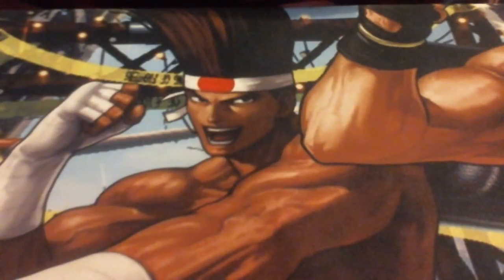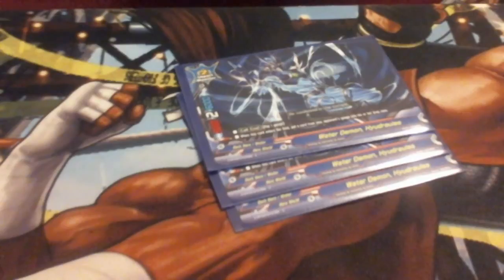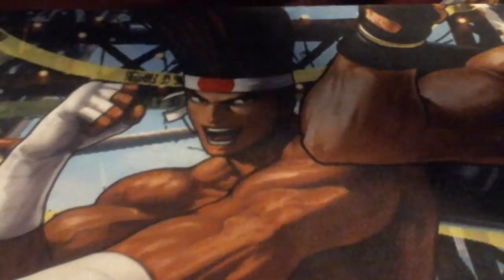We run four Eclipticons. Next up we run three Water Demon Hydralis — a 5-2-6 with a call cost of 1. When he enters the field, put a card from the opponent's gauge into the drop zone. That's really good gauge control. One of my favorite things in dark heroes is making the opponent lose gauge on the opening turn, and I love that you can do that in this deck. We run three of him.